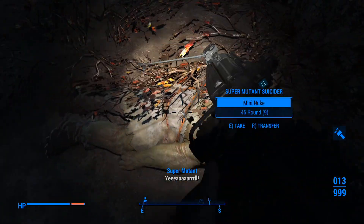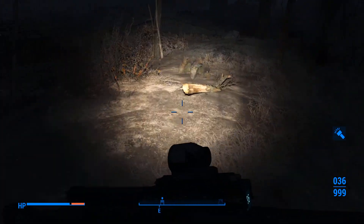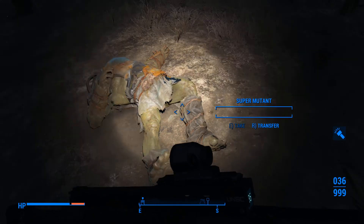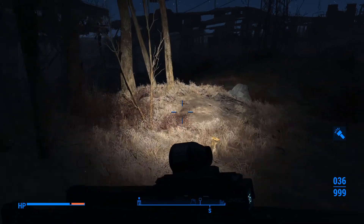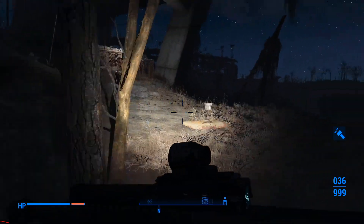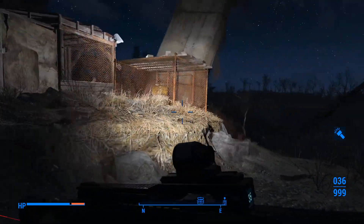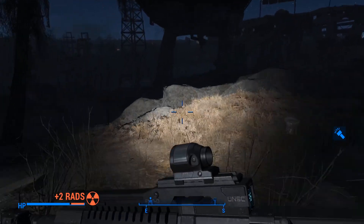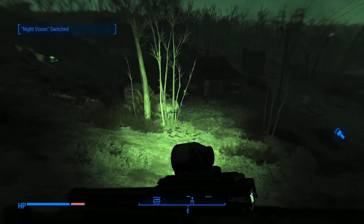First time we've run into super mutants! I'll take that mini nuke, yes please. Wondering what this group is doing out here - wondering if they were one of the kill squads. Yeah, they were. They've got orders on them which basically just say go out and kill. There's a little house over here that looks irradiated. Yeah, very irradiated - we're going to give that a wide berth. Popping our night vision so we can at least see.